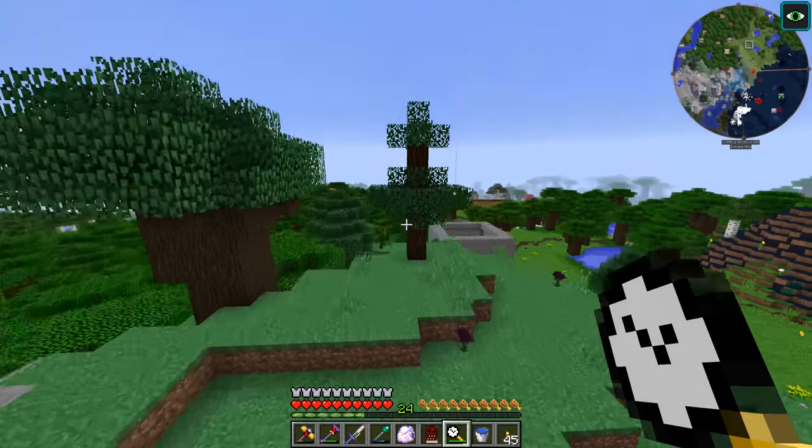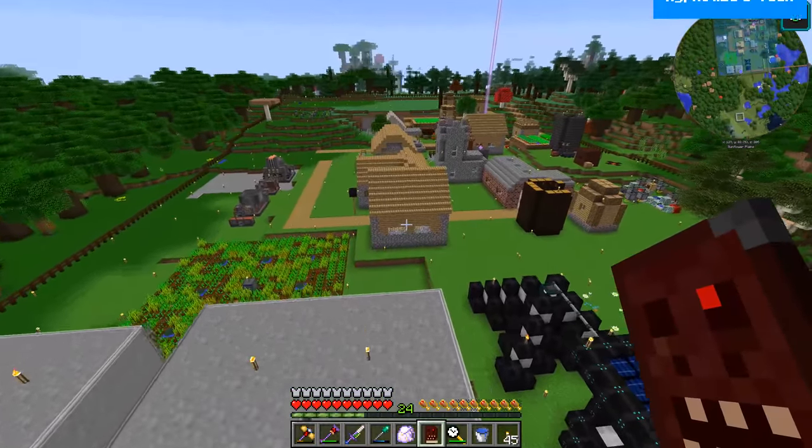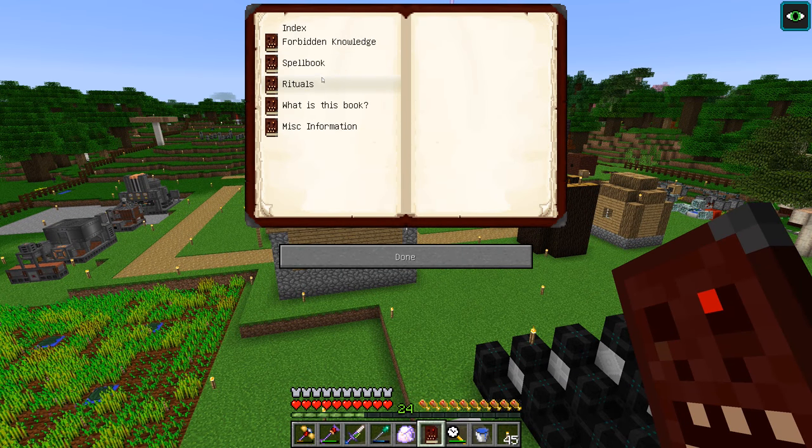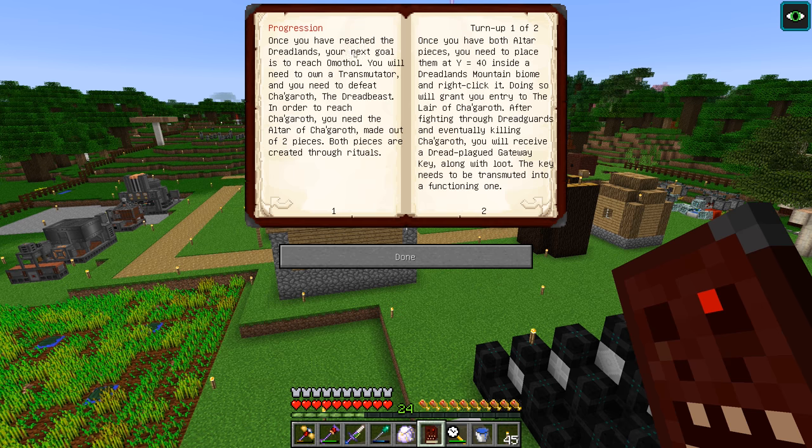So what I wanted to do today is continue on with our progression into Abyssalcraft. We have another place to go - under Forbidden Knowledge, Dreadlands Progression, we need to reach Armuthal. We need a transmutator, which we have. We have to defeat the boss, the Dread Beast. But in order to reach them, we have to get two pieces of an altar and place them at Y40 inside a Dreadlands Mountain biome - there's a lot of stuff we have to do.